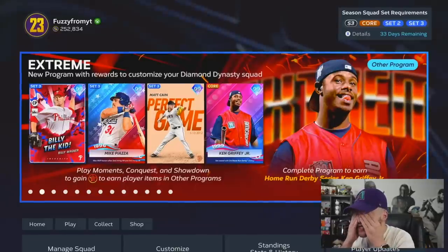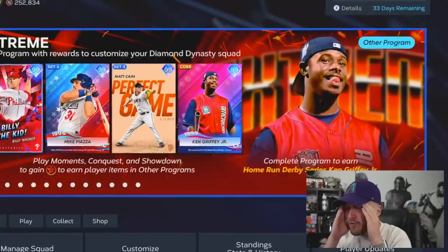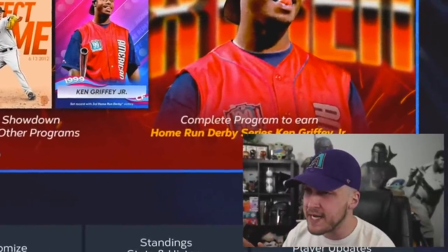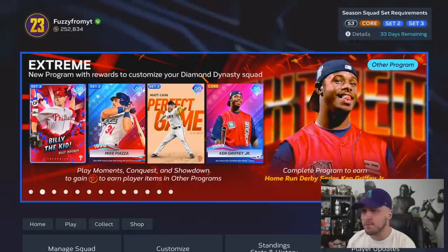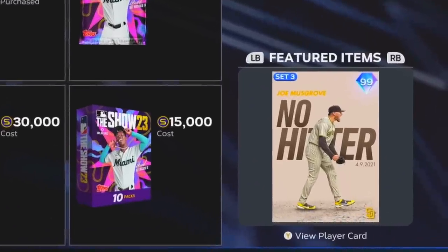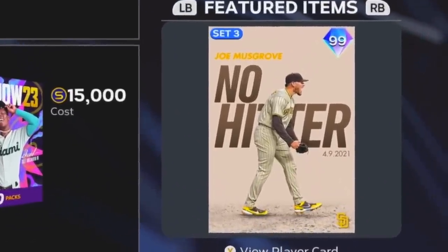As if I wasn't stressed out enough, it is trade deadline week. I have been around the clock busy. They put out moments extreme, I'm still trying to get team affinity done. And on top of that, we have some brand new diamond duos who are actually pretty cracked. We're going to go ahead and debut the brand new 99 Justin Morneau and the 99 no-hitter version of Joe Musgrove.